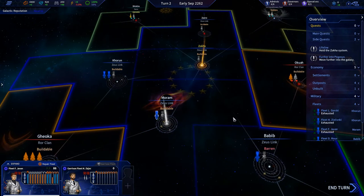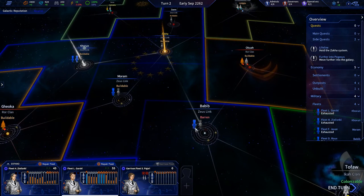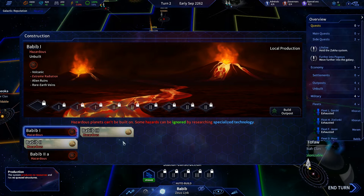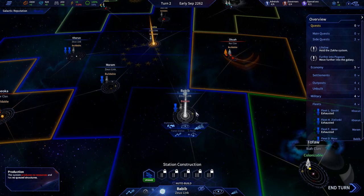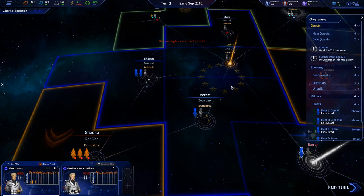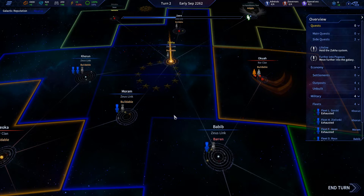How are our fleets looking? He's at 86, that's awesome. They're looking a little hurt, but honestly they can just chill for now. This is the worst system ever — look at this, you can't build anything here. What's the point of this system? We're going to put them over there. I may disband them, considering they're so hurt — it's just better to rebuild the fleet. Since we're getting a shipyard, we can definitely do that.